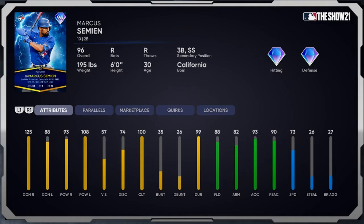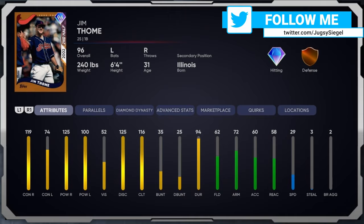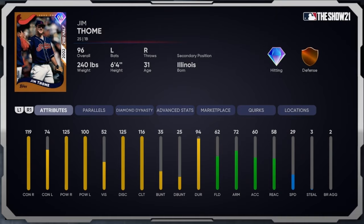Speed 73 with a 26 steal — not gonna steal you many bags, but he's in place for our bat. Moving along, we also have another debut: Jim Thome at first base. This guy crushes righties — 119 contact versus righties, 74 against lefties, 125 power against righties, 100 against lefties, 52 vision, 125 discipline, 116 clutch. Fielding's at 62 with a 72 arm. He's got construction buckets for feet — 29 speed with a 3 steal.